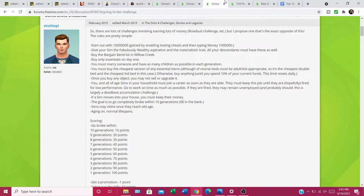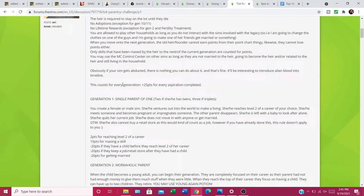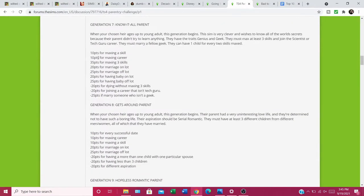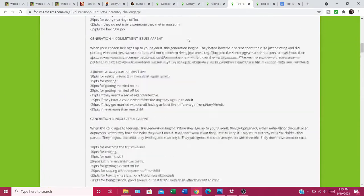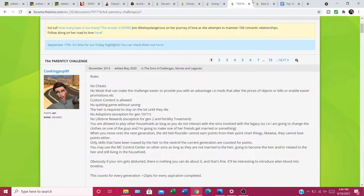The Parentcy Challenge is all about being a parent. Each generation has a different parenting style — single parent of one, workaholic parent, painter parent, commitment issues parent, insane parent, know-it-all parent, gets around parent, and hopeless romantic. Each generation is a different challenge based on that parenting type. I'm not going to go through all of them but you can read the details — this is basically just to give you guys ideas.